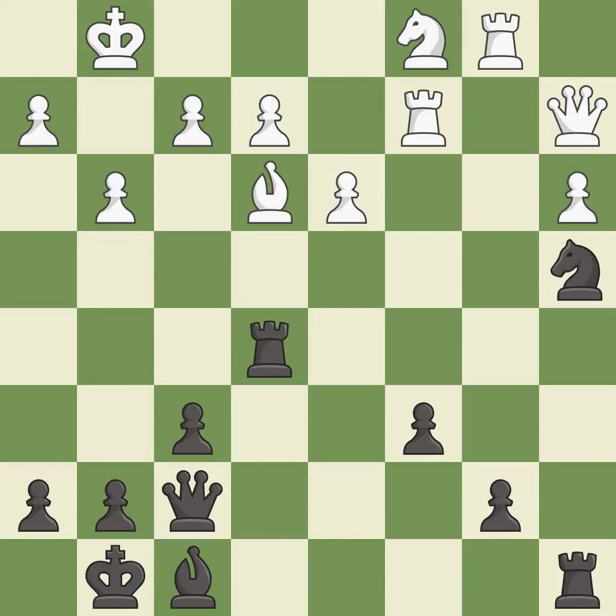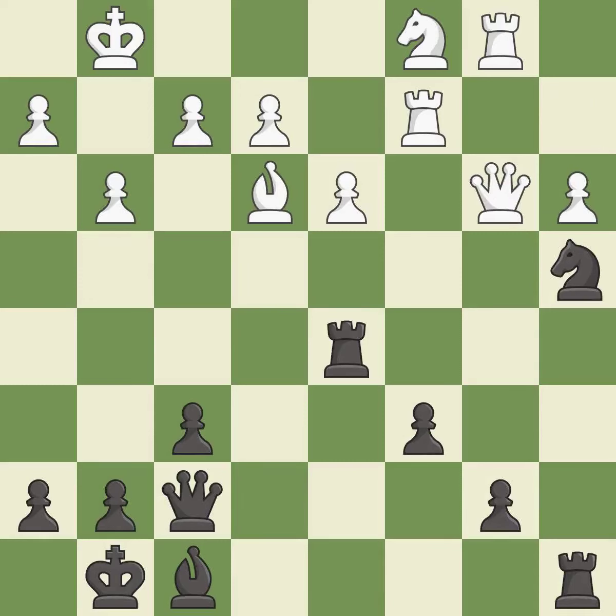This exposes an attack, threatening a pawn. This threatens to win a pawn — it is best. This frees a pinned queen, allowing it to provide defense — it is good. One of the best moves — it is excellent. This protects an under-defended pawn that is under attack — it is best.